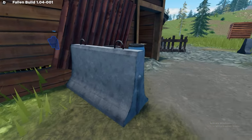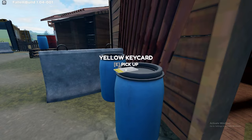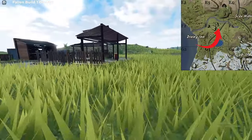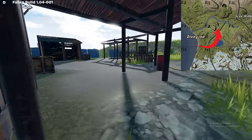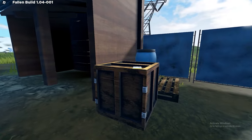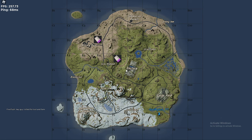The second possible place the keycard can be found is at SCAF camp D7, laying on a water barrel as shown here. Lastly, you can also find the keycard at the roadside camp located at F3.